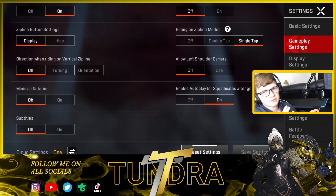Mini map rotation I've got off — I like it when my map just stays where it is. I don't like it when it turns and focuses around you. Allow less shoulder camera is off. Enable auto play for squad mates after going offline I've got on, but I'm not sure what that does.